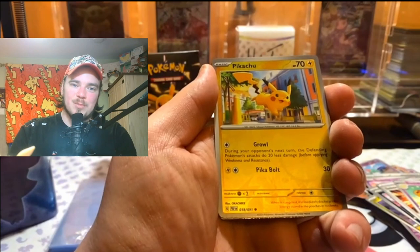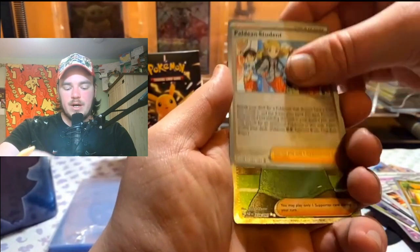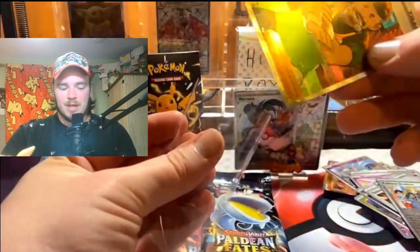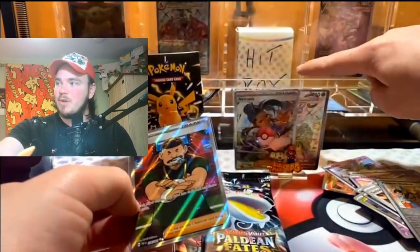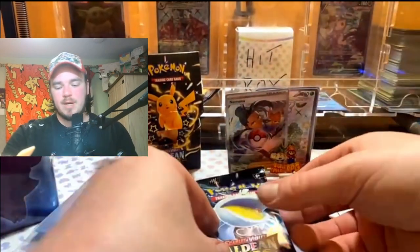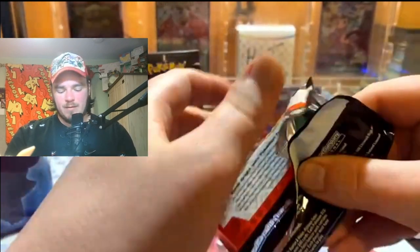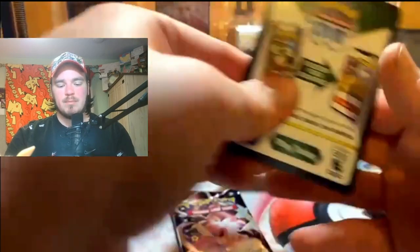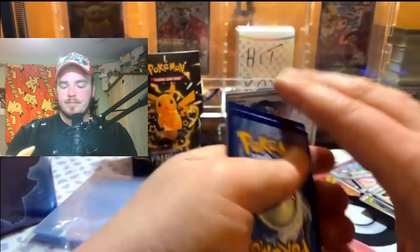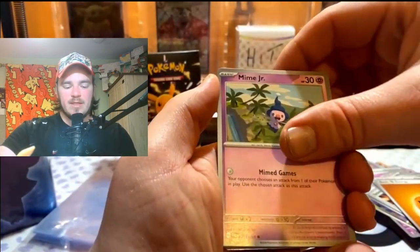Pack four: I can see something in the baby shiny spot but it gives me a reverse Pikachu. Nothing in the SIR spot — but a Full Art Judge! I'll take it all day long. That's one for the hitbox. If you don't know what the hitbox is: it's cards that go in for you guys to win on live streams. Show up, get involved in the pack battles, completely free — you just need to be a subscriber as a minimum. Two full arts and a Namona SIR — unbelievable!